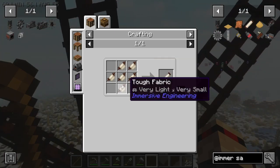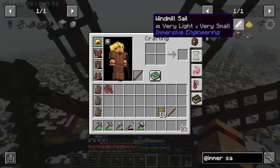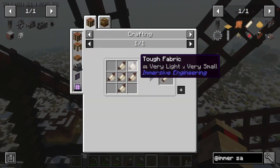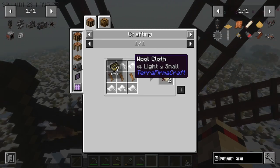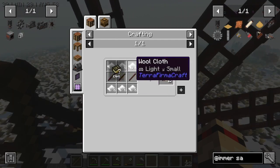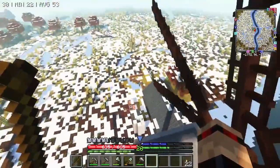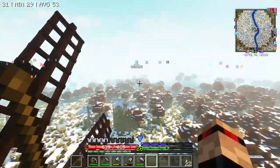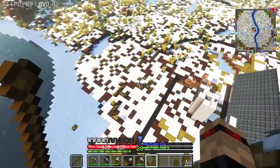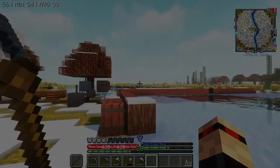I think it's windmill sails — yeah, these things. But that's a lot of wool, which is fine because we have got sheep now. So that's six for each of these, and I think you can make eight. So what's six times eight? That's 48 — so we'll need 48 of these, which means 24 crafts of tough fabric. So 24 times that of wool cloth — that's a lot of wool that we're going to need. Luckily we've got sheep now, so it's all good. It looks really cool up here as well. We are going to go back down, but I'm going to call it there for today. Thank you for watching, thanks for joining, and I will see you in the next one. Bye.